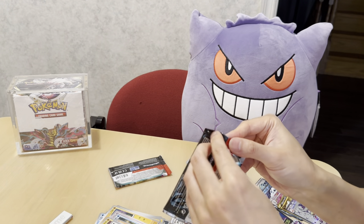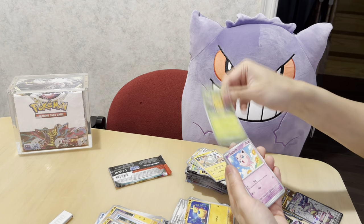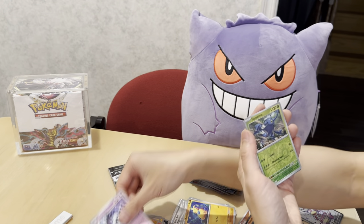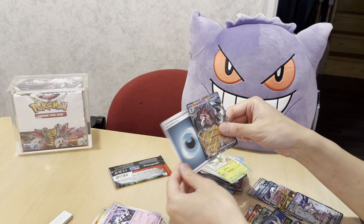I think this card also has an alternate art in this set. Figof, Cufant, Palafin. Last two packs — this went by quick! Time flies when you're having fun. Palossand, Raichu, Gothorita, Heracross, Reversal Energy. And one more hit — Lycanroc!